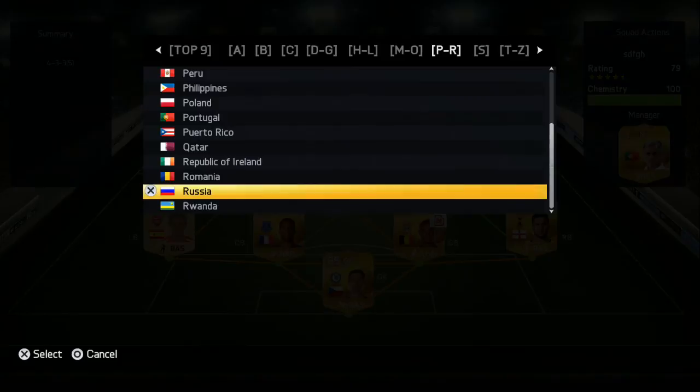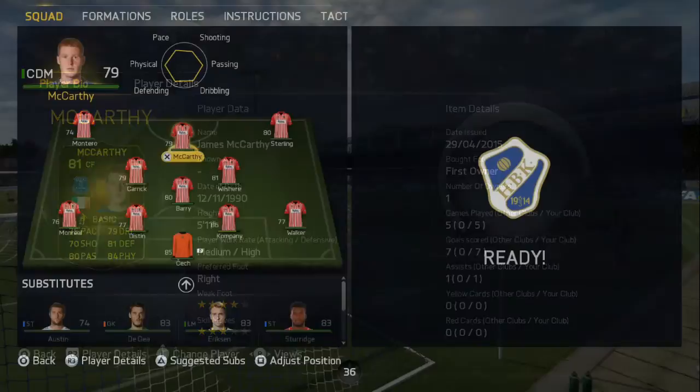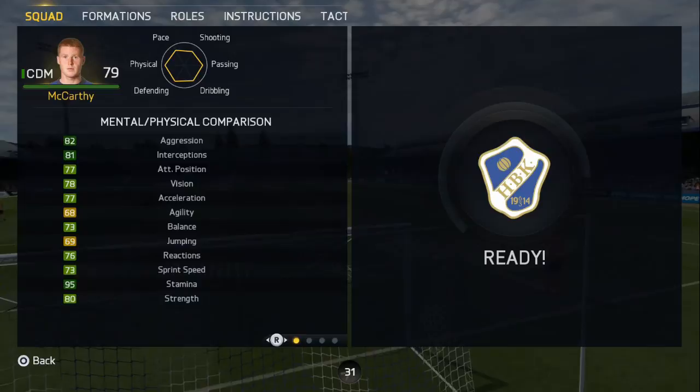Hey, what is going on YouTube, this is Game Matthews5 and today I'm bringing you a player review. This player is going to be the Irish Hullet — none other than the 81-rated first in-form James McCarthy. He's 5 foot 11, has a medium-high work rate, 4-star weak foot, and 3-star skill moves. I played 5 games, scored 7 goals, and got 1 assist, as you can see by the thumbnail.